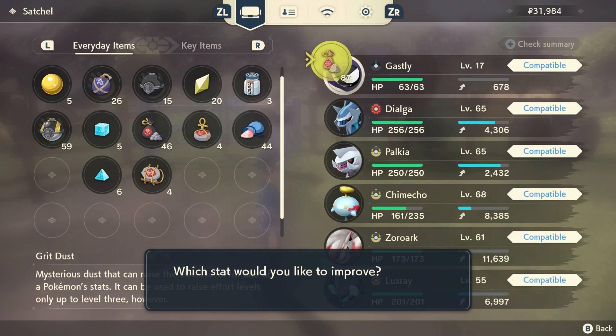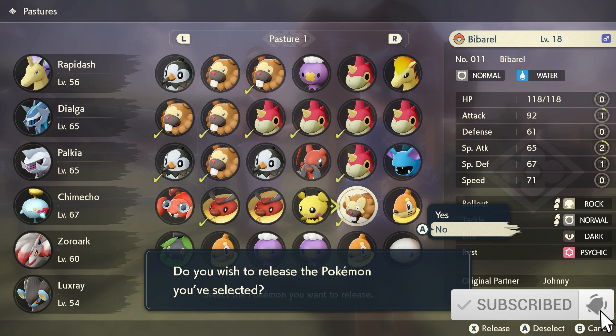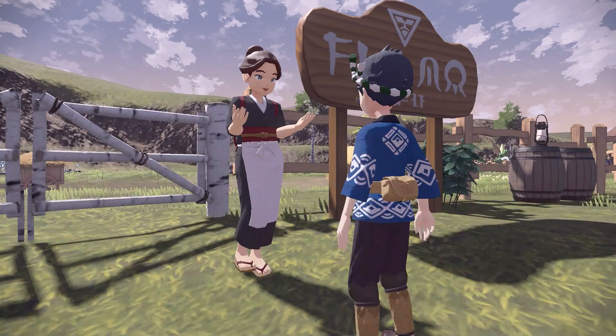So the easiest way to get this, you can do it by beating elite Pokemon and doing quests, but the fastest way is going to be by releasing Pokemon. If you're wondering what to do with all your extra Pokemon — like, I don't need seven Wurmples or seven Bidoofs — you can release them and you will be rewarded with the various grit stuff.